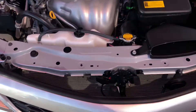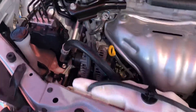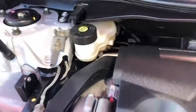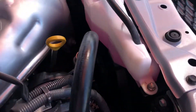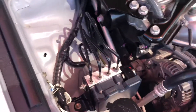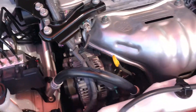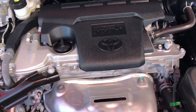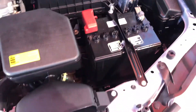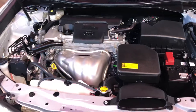I'll show you the engine bay now. All really, really good. You can see the genuine Toyota brake fluid is really clean — nice and yellow. The pink Toyota coolant is very good as well. It honestly looks like you're looking at a new car in here. Engine bay is in excellent condition.